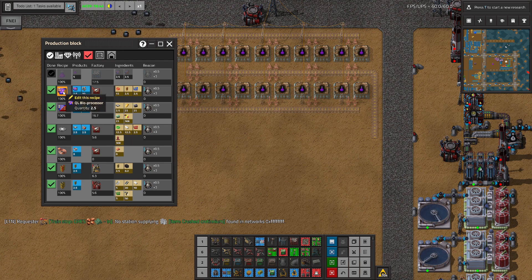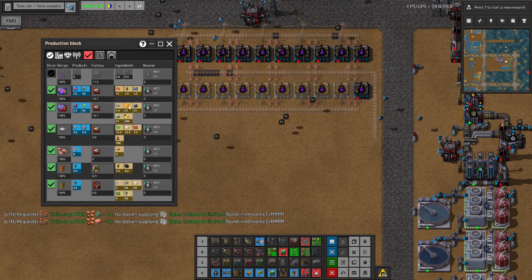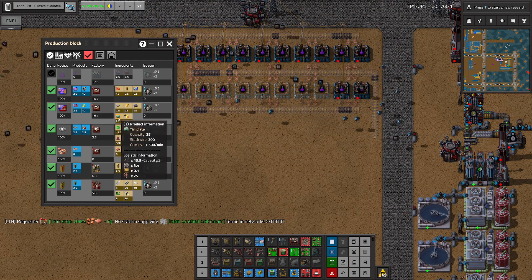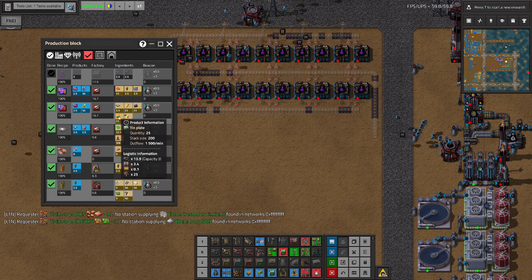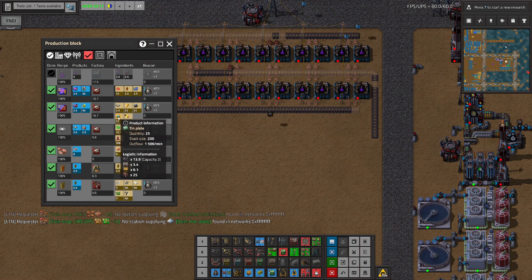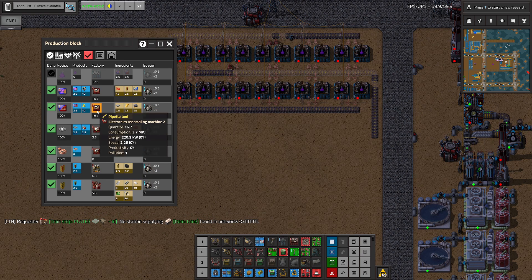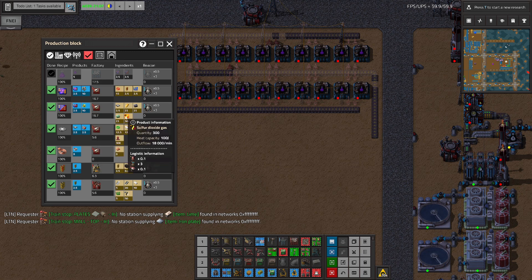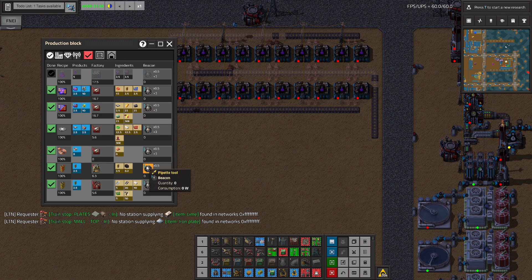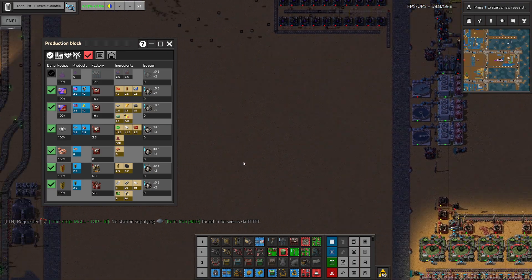Now we need to get a lot of red wires. And we'll have to produce real bioprocessor. And this part is also interesting because the amount of tin plates is kind of large — 25 tin plates per second. It is large, it's really large. And we have basically three red belts — this, this, and this. How can we fit three belts? We also have sulfur dioxide gas.